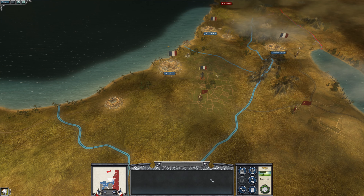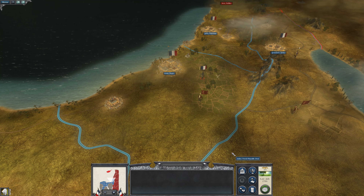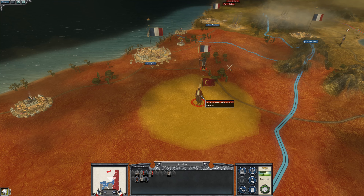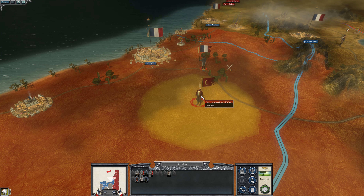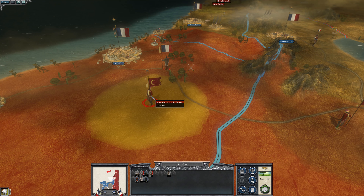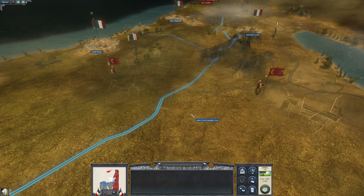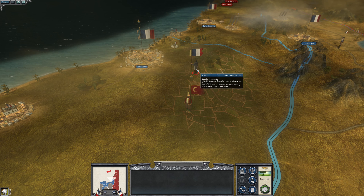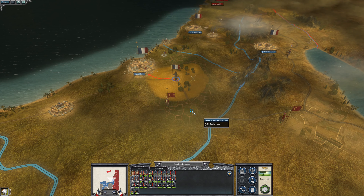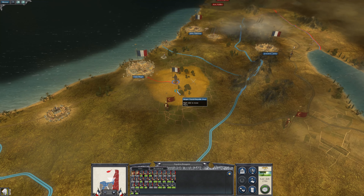Hey folks, I'm TervianGlory and welcome to part 22 of Napoleon's Egyptian campaign in Napoleon Total War. In the last part, Napoleon fought against... oh, I've killed the general. I can't remember the general's name. We fought a major battle against this guy on top of a hill, supported by this army. Obviously we're victorious. Napoleon's still in decent enough shape, so we're going to end the turn and see what the Ottomans do. We'll probably pursue this army and try to wipe it out.